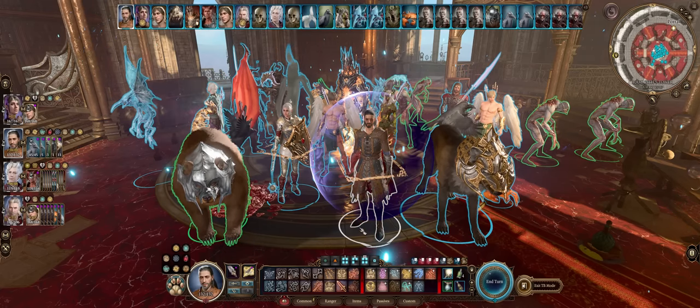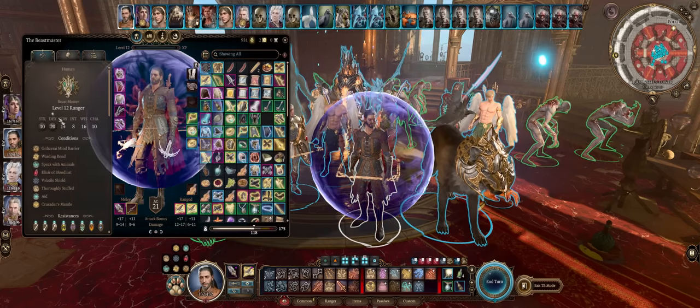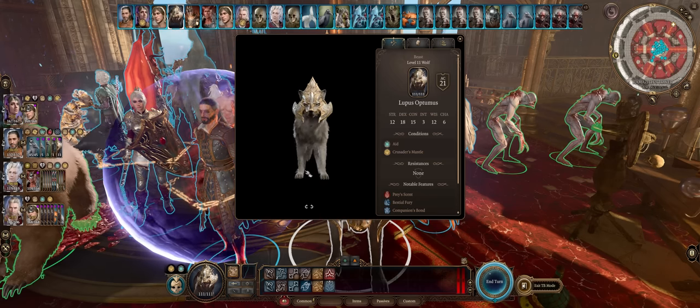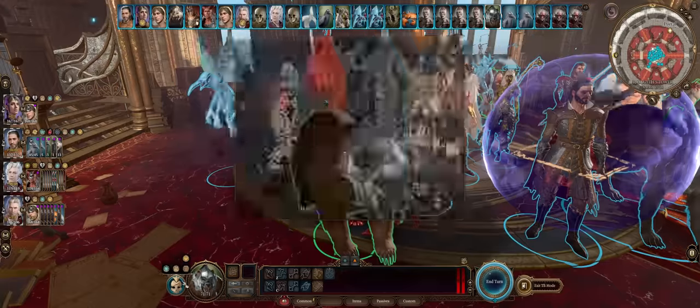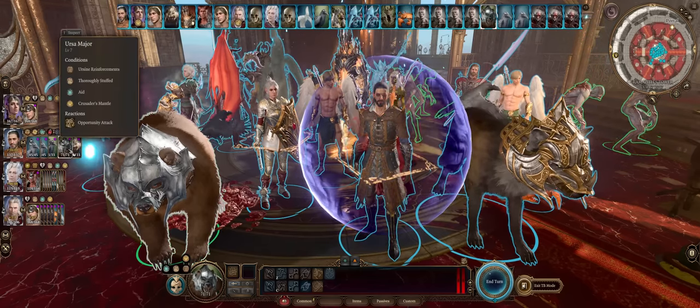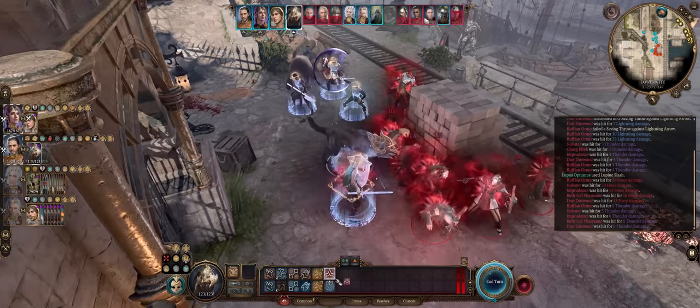Hello there friends and welcome. For today's BG3 guide we have, at last, all about the Beastmaster Ranger subclass — the main pet class in the game, capable of having different types of powerful animals as your trusty pets. For example, we have Triple Ravens, an Armored Bear, and Wolf. The Beastmaster pets are actually quite good.